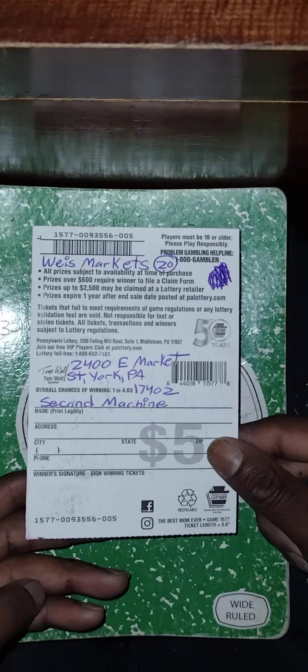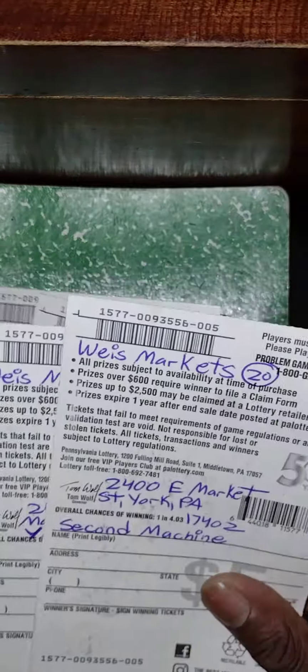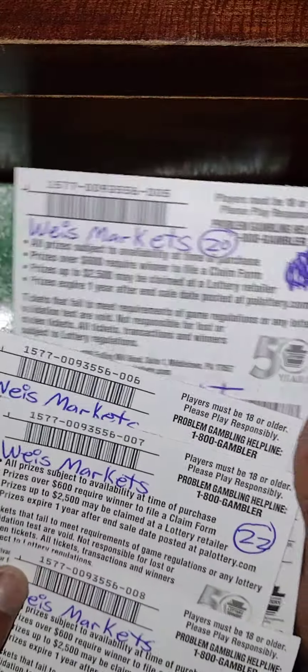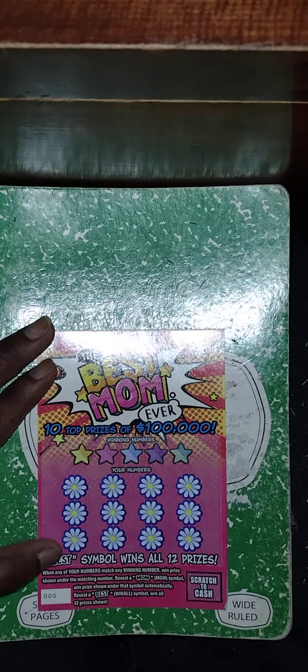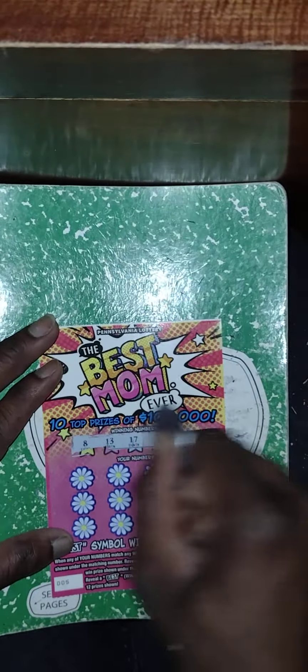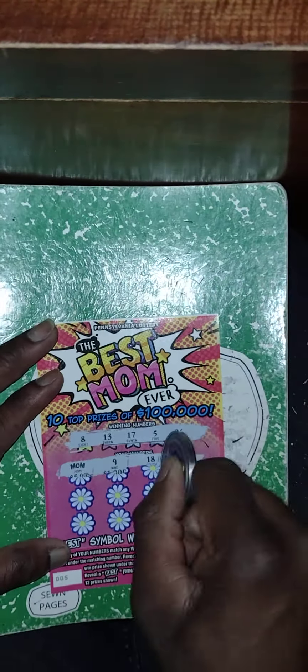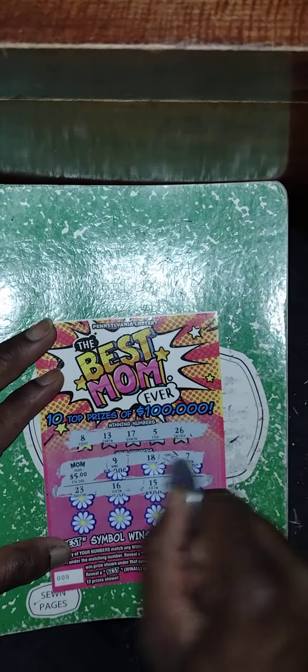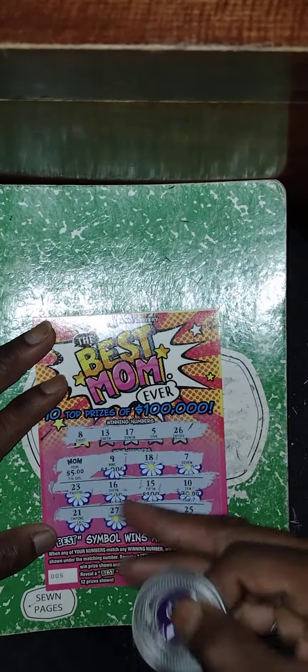Next ticket is Best Mom Ever, from the second machine at Whites Market — I bought four of them in a row. Number match game — get the mom symbol to win the prize. Winning numbers: 8, 13, 17, 5, 26. We got a mom symbol — winner, five bucks! Second row: 23, 16, 15, 10 — no more mom symbols. Last row — no match. Five dollar winner, putting us at $50 back.